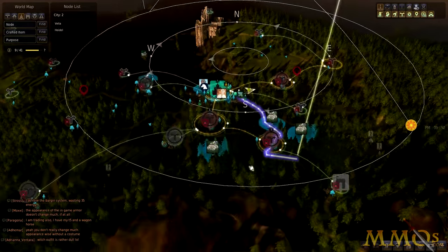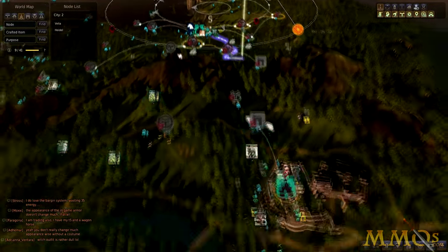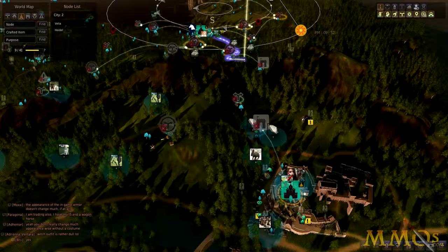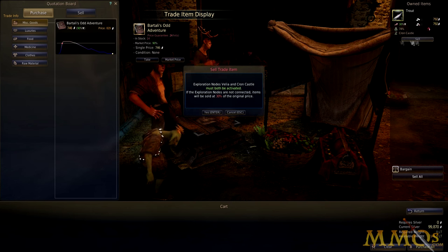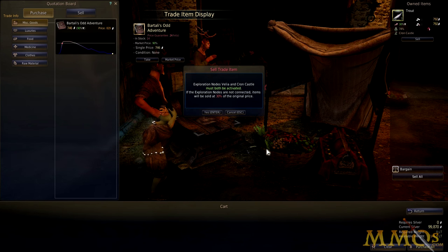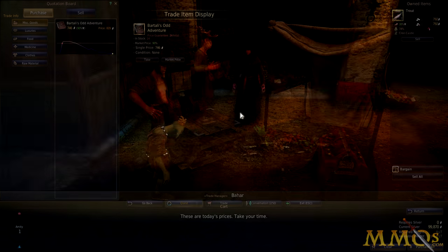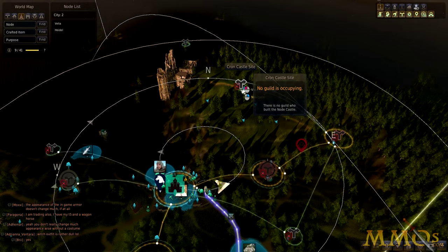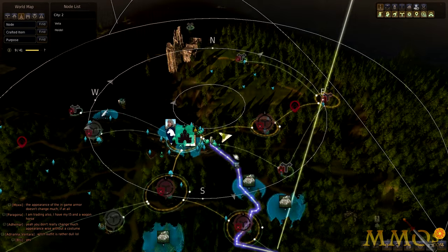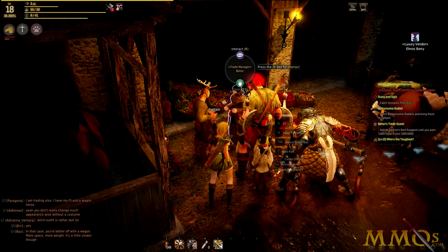There's one last thing to note when it comes to nodes: connected nodes offer you better prices when trading in cities and between cities. If I talk to Bashar, the trade manager here in Vilya, I can see that if I sell my trout, I'm only going to be able to sell it for 30% of its value, and that's because the Kron Castle node isn't activated. If I look at my map, I can see where Kron Castle is. Running up to that node and activating it will enable me to sell my trout for maximum profit. The goal is to use connected nodes to be sure that you can sell your items for the maximum amount of Zenny.